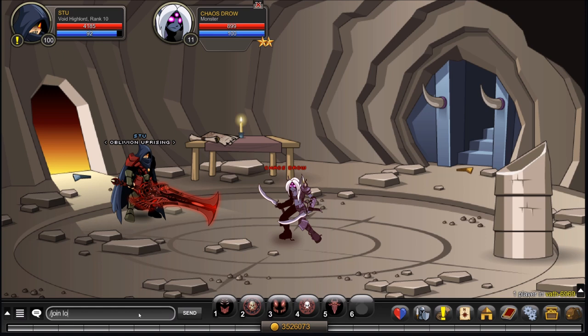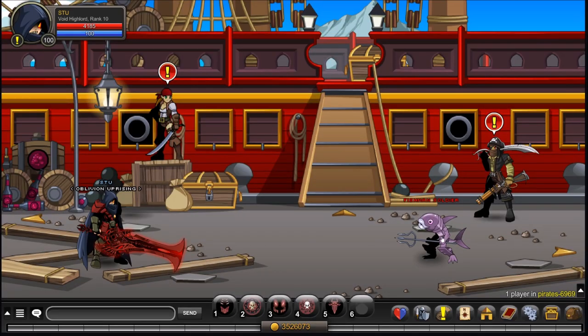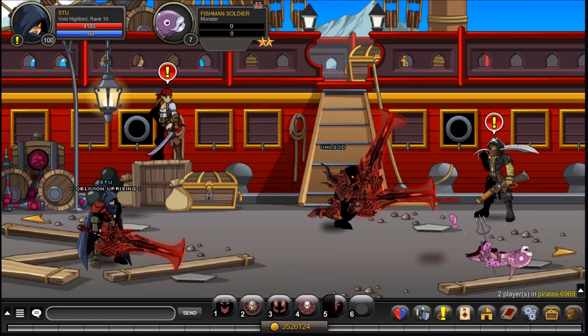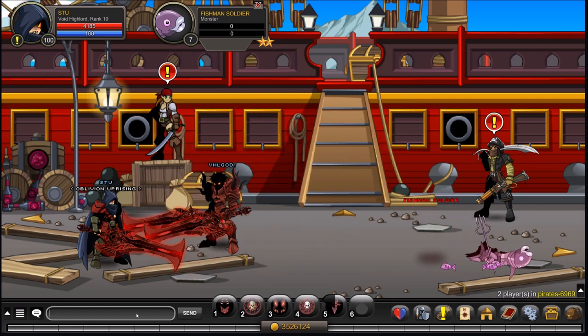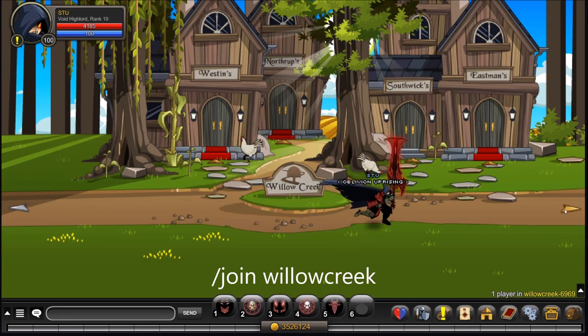The next thing you'll need to do is slay a level seven Fisherman Soldier, which is from /join lalusia. To get to Lalusia, /join pirates. Once you're in Pirates, kill the Fisherman Soldier. The final thing you'll need for this Dage quest is to kill the Dwekel Soldier — you can only find this one at Willow Creek, so /join willow creek.